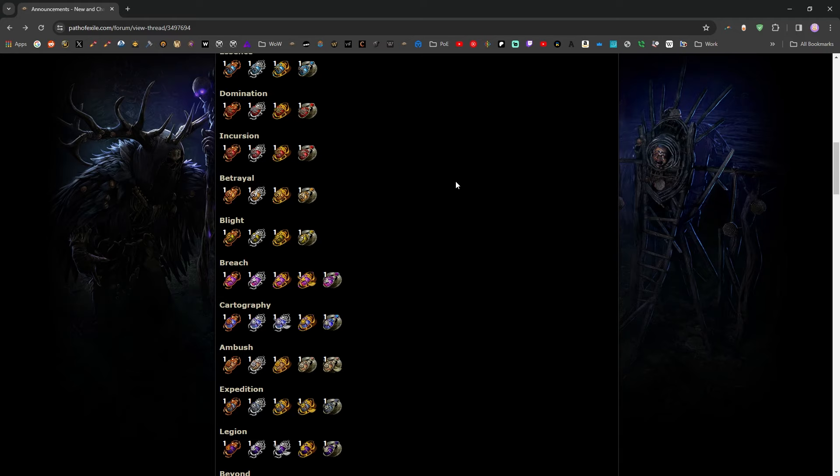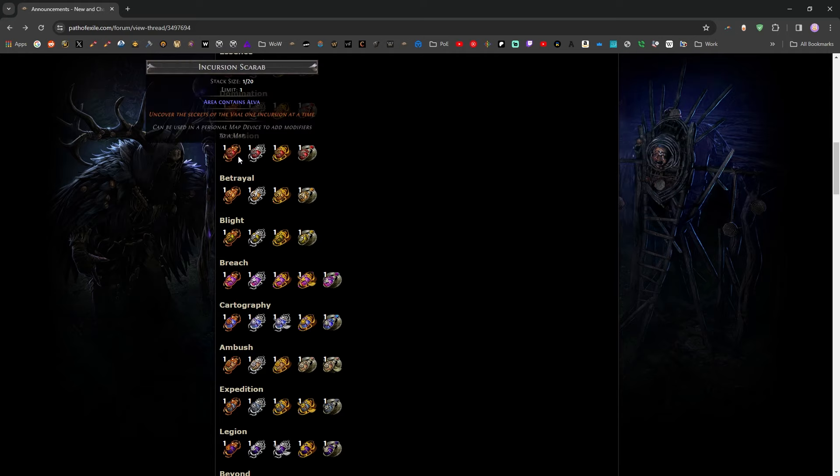Between when I first started working on this video and now, GGG dropped a complete and totally unexpected reveal of all of the new scarabs before the launch of Necropolis League. Now we know what the four incursion scarabs are. The basic one is pretty boring — it just makes Alva show up in the maps. This can maybe save you some passive points, but generally speaking it's not really all that valuable.